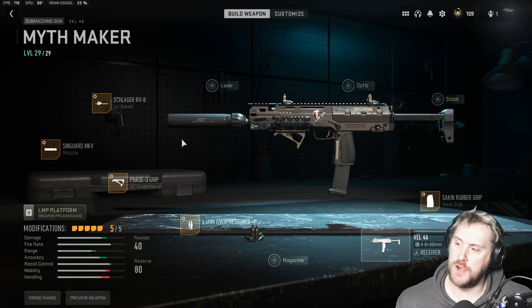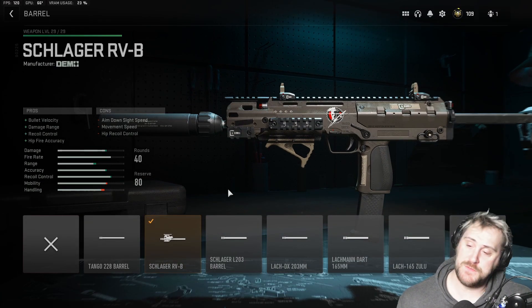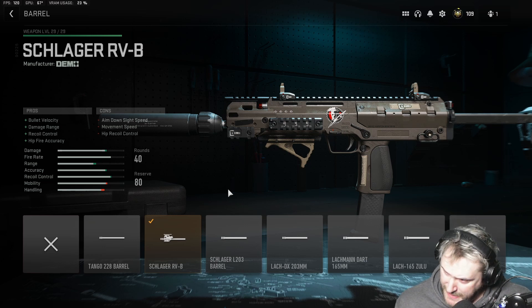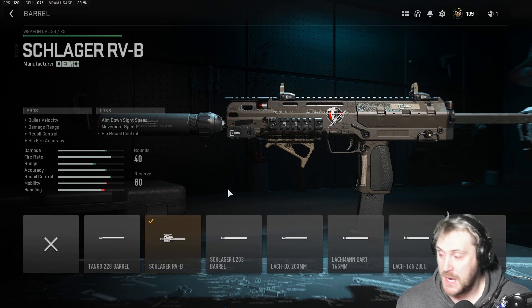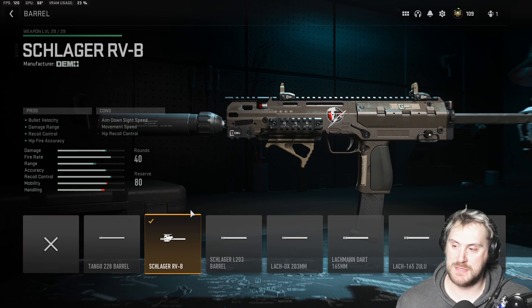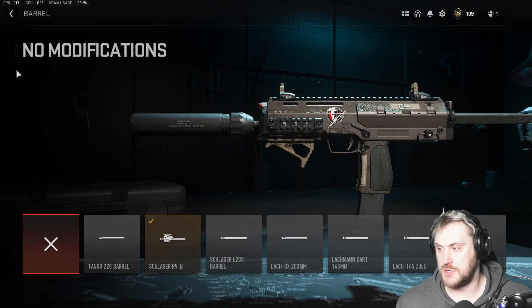The first attachment is the Schlager RV Barrel. I went with this because it gives a similar bump to the Echoless 80 we used on previous AR builds — it gives us that bullet velocity, damage range, recoil control, and hip fire accuracy. Most of these builds are made to make the gun as lethal as possible, so these stats bump the gun's effectiveness, making it easier to shoot while doing more damage at range.